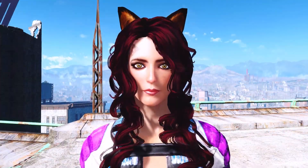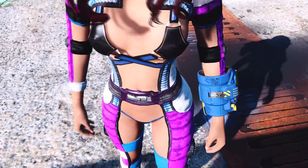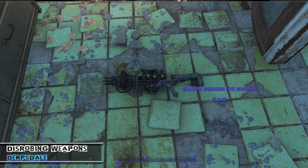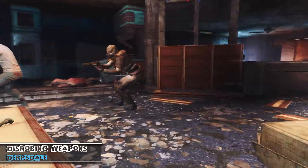Speaking of which, this next mod is perfect for anyone who enjoys being an outright pervert in Fallout 4. So that's pretty much everyone then. This is Disrobing Weapons by Derpsdale. A mod that gives you the greatest power ever — the power of embarrassment. Which, if you think about it, is a great way to drive enemies away. Think about it: there's a raider sneaking about the place, trying to flank you, and then all of a sudden — BAM!